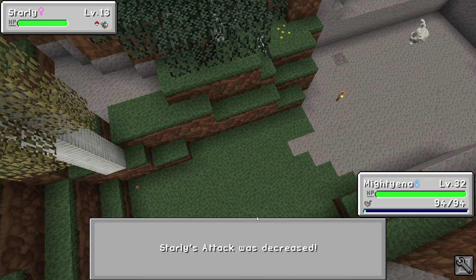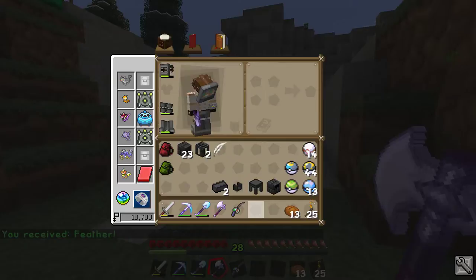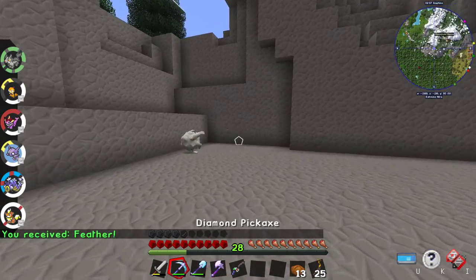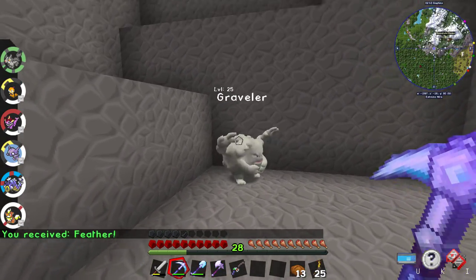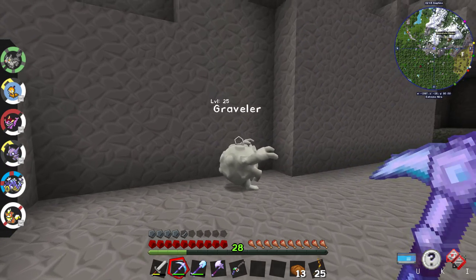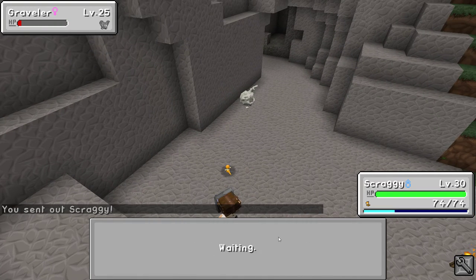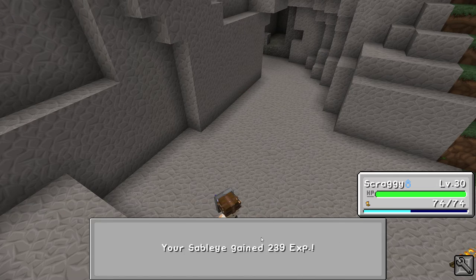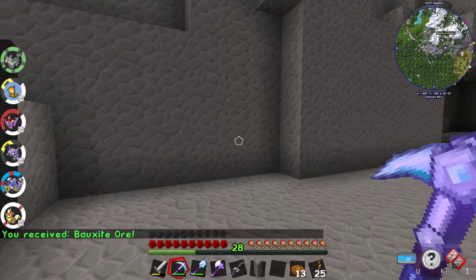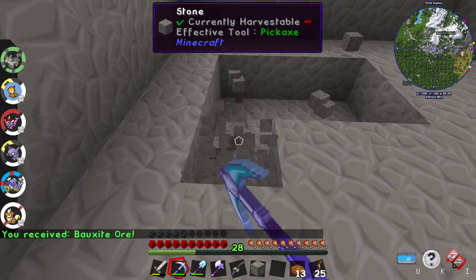Hey Starly. I've got Mightyena out front so we can get hopefully most of the stuff we need. Graveler, you need to go. Let's throw Scraggy out at you. Hit him — nice, good. Give me all the experience. Let's do a three by three.